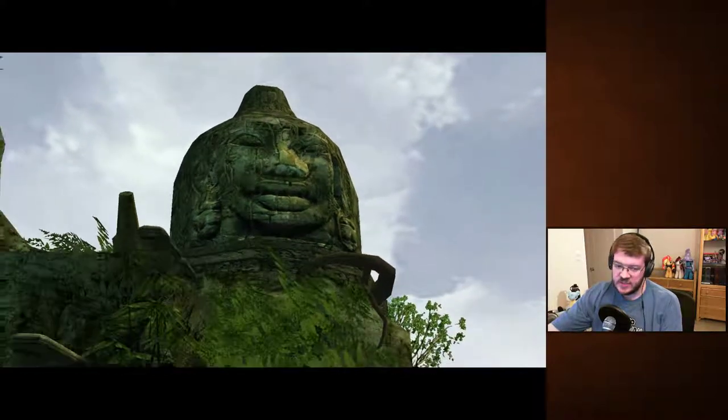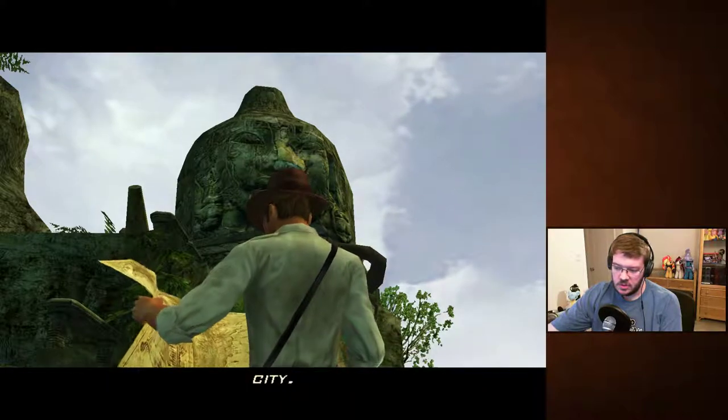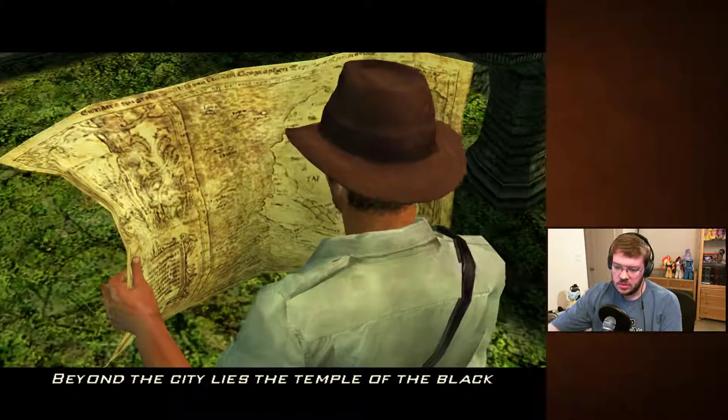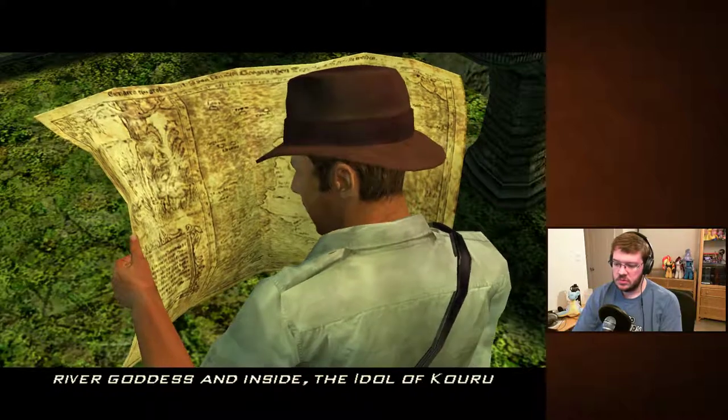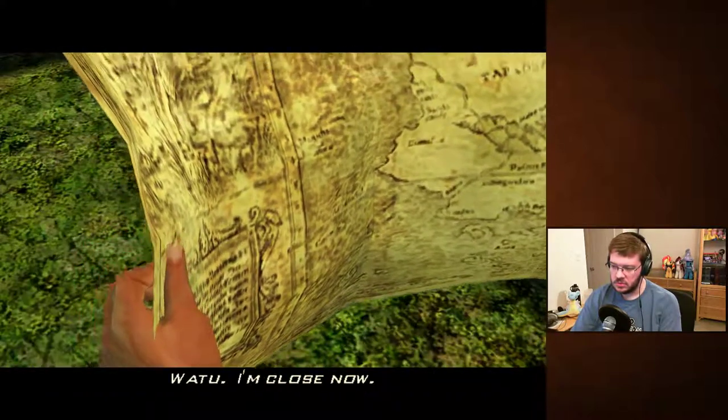That is an interesting instrument to be displaying twice. "That stone head marks the secret entrance into the lost city. Beyond the city lies the Temple of the Black River Goddess, and inside: the Idol of Kuruwatu. I'm close now."